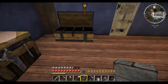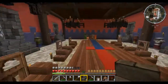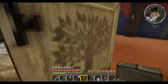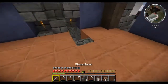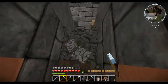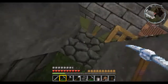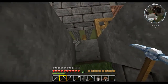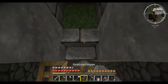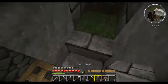Eine Werkbank nehme ich mal mit für da vorne, weil Werkbänke gehen ja schon wieder zur Neige. Man hat ja nie genug Werkbänke – das muss man ständig neu bauen, weil die gehen einem immer aus. Die verbrauchen sich immer auch so schnell. Nein! Oh nein! Doch nicht, nicht doch. Gott sei Dank, dass ich hier noch so einen habe.